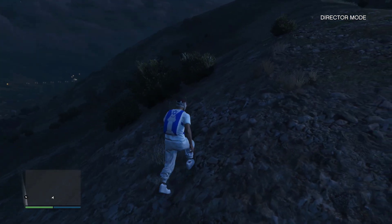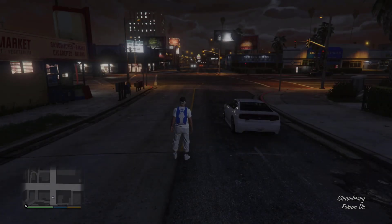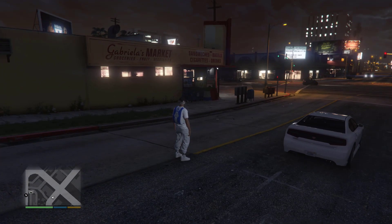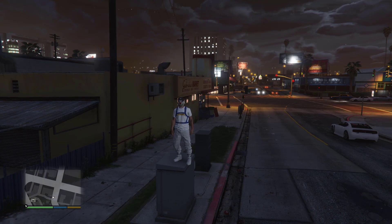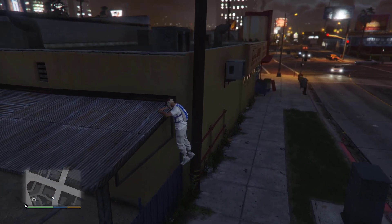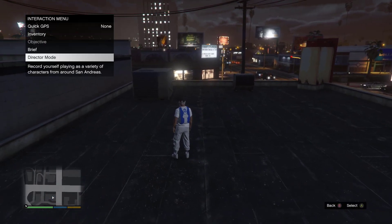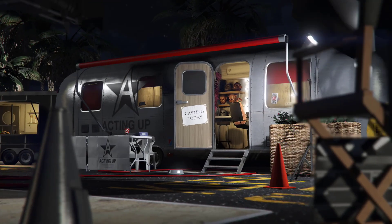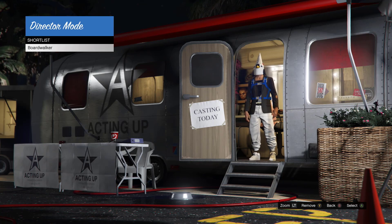Once you're in Director Mode, make your way to story mode. It'll give you a few seconds to load. From story mode, walk around for a few seconds, then make your way back to Director Mode.